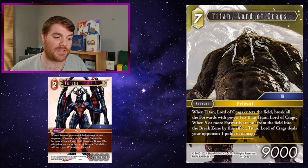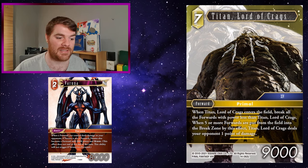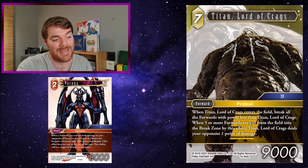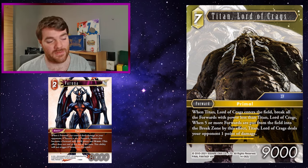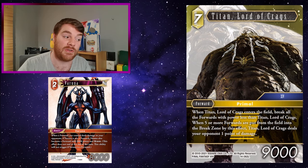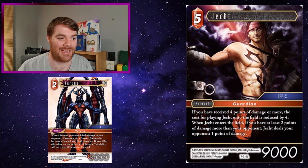Titan Lord of Crags - you can have Varana with a couple of forwards. When Titan Lord of Crags enters the field, break all forwards of a power less than Titan Lord of Crags. When five or more forwards are put in the break zone by this effect, Titan Lord of Crags steals your opponent one point of damage. So you play Titan onto the field, break five forwards including some of your own, deal a point of damage, and Varana becomes a forward. If Varana has been on the field more than one turn, it can then attack - hopefully Titan has cleared your opponent's board.